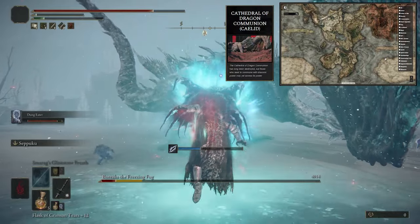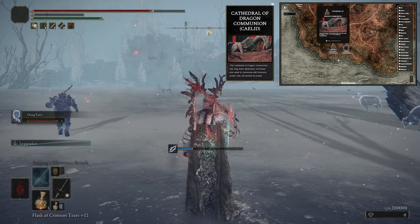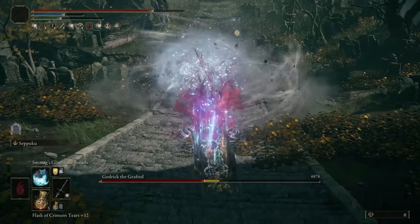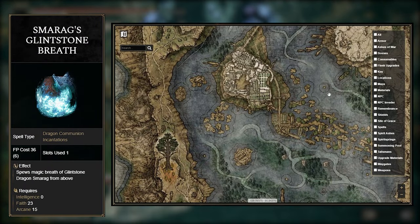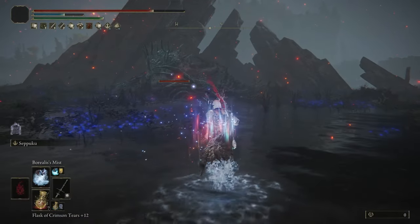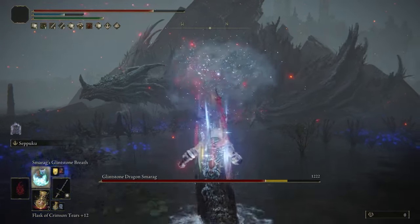The place you buy all the dragon attacks from is in Caelid at the Cathedral of Dragon Communion. Same thing for Smarag's Glintstone Breath — this is the easiest and earliest one you can get, which is nice since it's also the hardest hitting attack we can throw out, so getting that as soon as possible is gonna make the game 10 times easier. You're gonna have to kill the Glintstone Dragon found in Liurnia of the Lakes — the one that has the key hidden behind him that everyone just takes and runs away with to enter the Academy. He only has 6,000 health, so it's not gonna be a difficult fight.